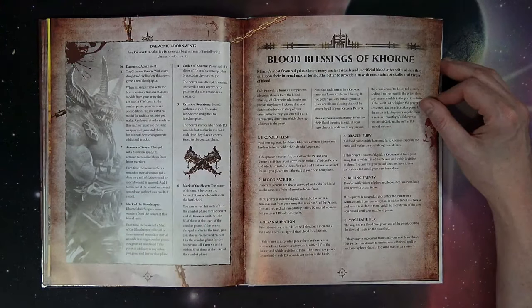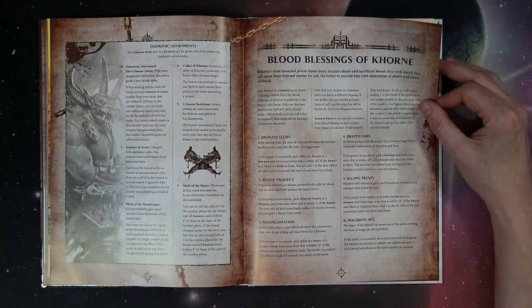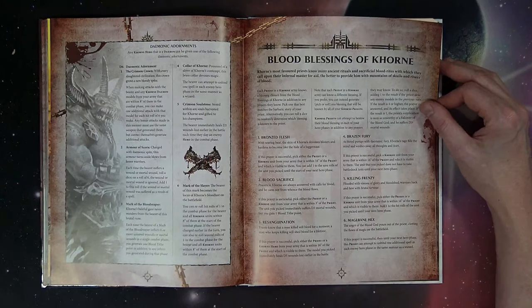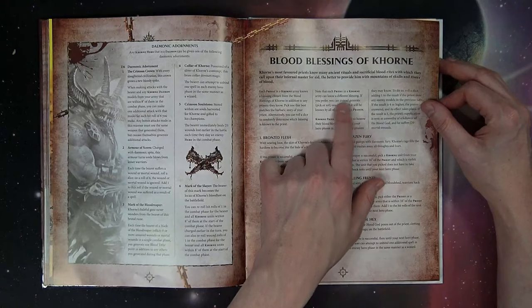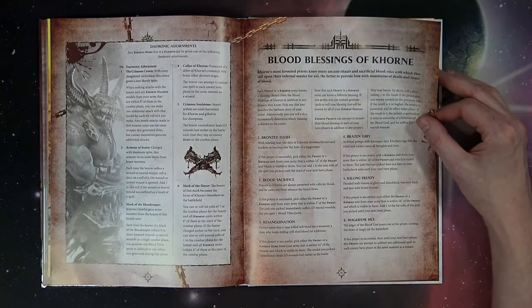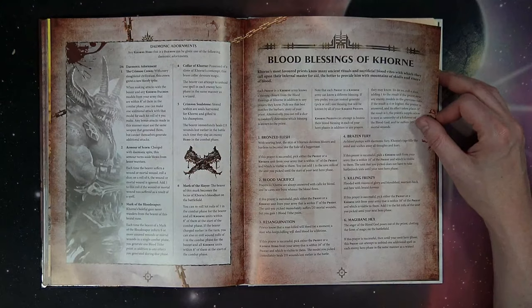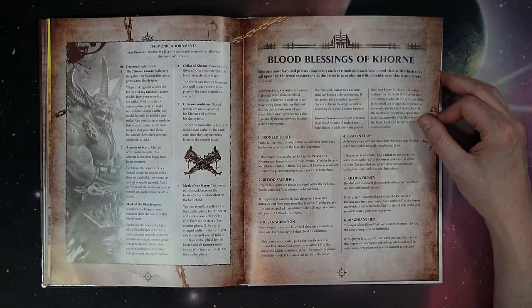Bronze Flesh: if the prayer is successful, pick either a priest or Khorne unit from your army within 16 and visible — add one to the save rolls of the unit until the start of the next hero phase. This is very important because it's very hard to get plus one to save rolls in a Khorne army. Also note: each priest knows a different blessing, or if you prefer you can generate one blessing known by all of your Khorne priests.